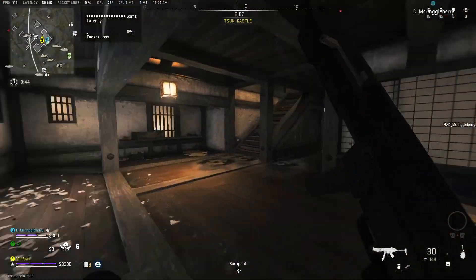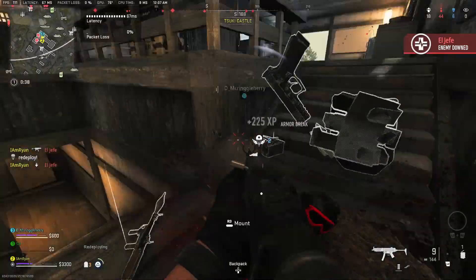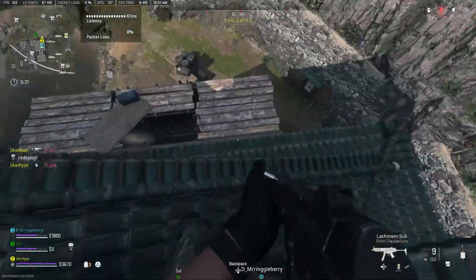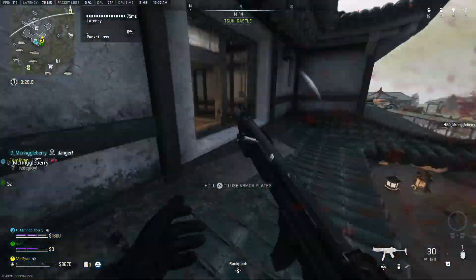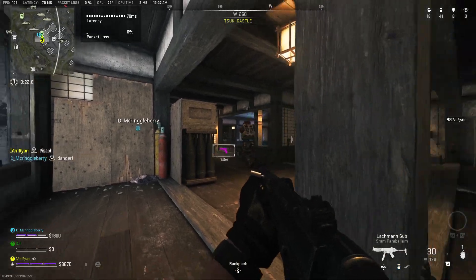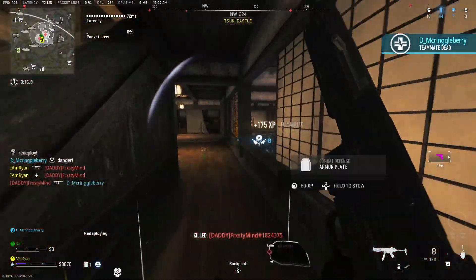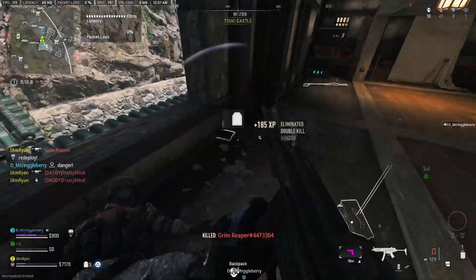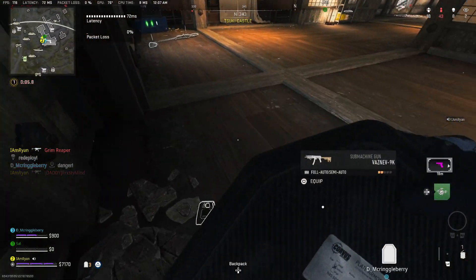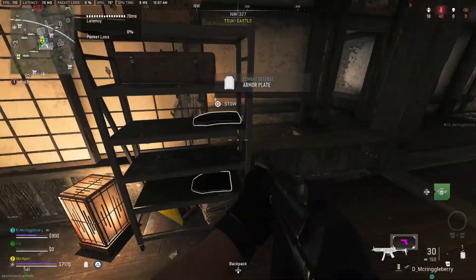This is a core skill. Whenever I watch an average player, this is the main thing they don't do — they play behind cover but give up too much space. The main thing you have to learn is how to shoulder peek and maintain pressure while making space. If you're behind cover and someone's pushing you, shoulder peek, and when you see him sprinting, take that moment to get the advantage rather than allowing him to run up on you for free.